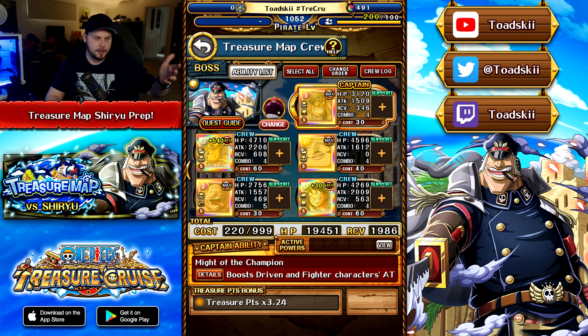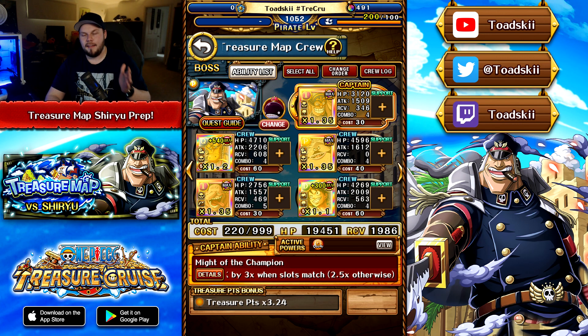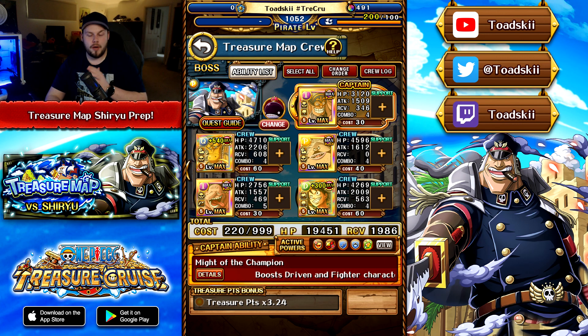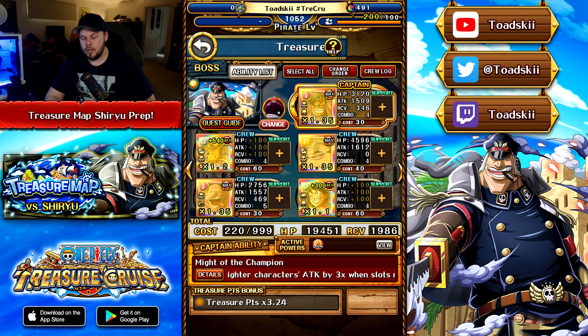Starting with the first of these mini-map bosses against Jesus Burgess: he is normally an INT character but in this quest he's a strength unit, so you typically want to bring quick characters. The recommended units are the April Fool's Straw Hats — they're 1.35 point boosters — but we're not running them for this particular team. The preemptive here gives 3 turns of despair, 3 turns of bind to your right column, and 3 turns of paralysis to your left column.